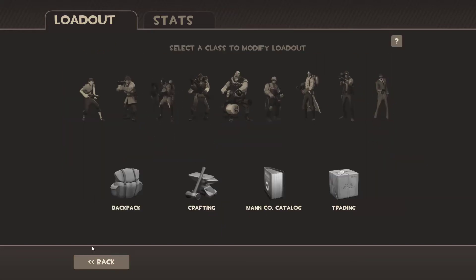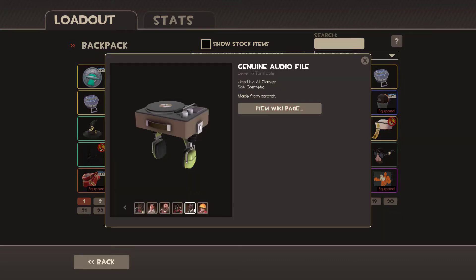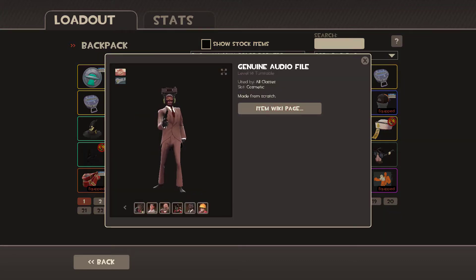That's basically it — it's pretty neat. Let's inspect the item. Let's put it on the Spy — that looks ridiculous on him. But yeah, that was the unwrapping/unboxing of the Fight Songs: The Music of Team Fortress 2. Just a quick little video here, and I'll see you in the next one.